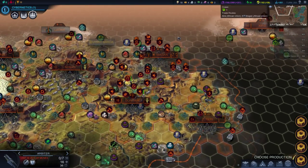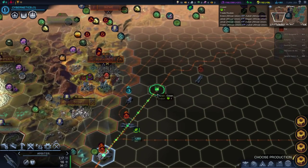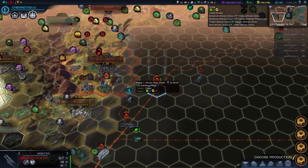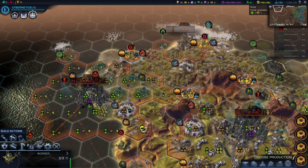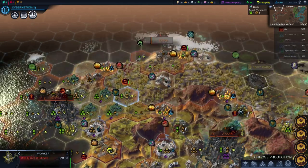I should probably bring them up over here in case Paul Australia or someone else were to try to get near my Emancipation Gate. It's not going to happen though, is it? So this work is done. I should probably go and make some Mag Rail somewhere.